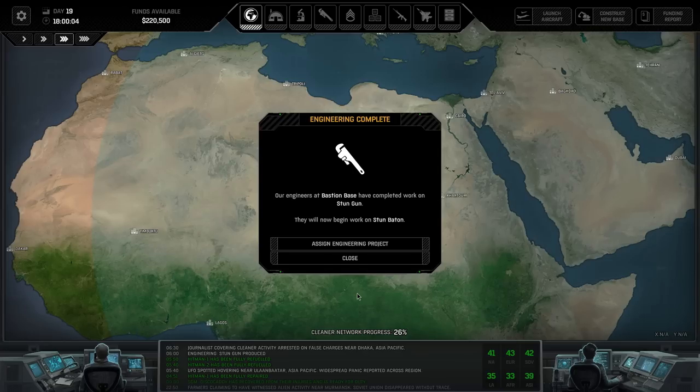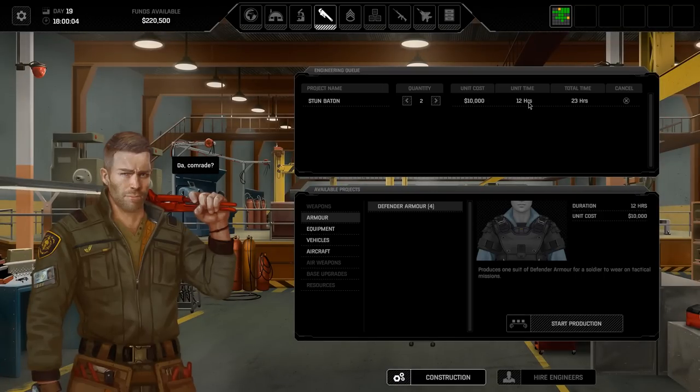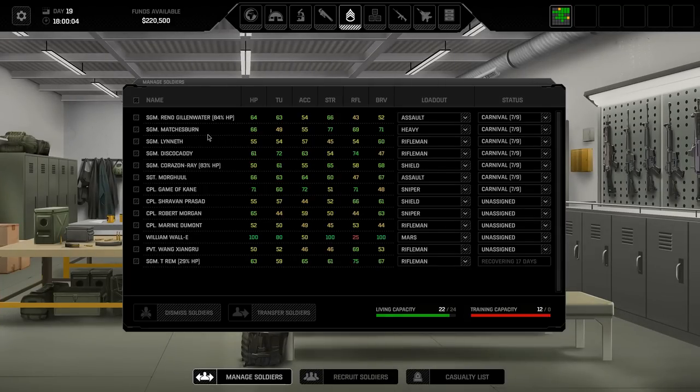Stun guns are done. The stun baton guns will be ready in 23 hours - that's per stun gun. I don't want to wait another day. They're at 83 and 84 - I probably don't want to take them on a mission if I'm being completely honest.